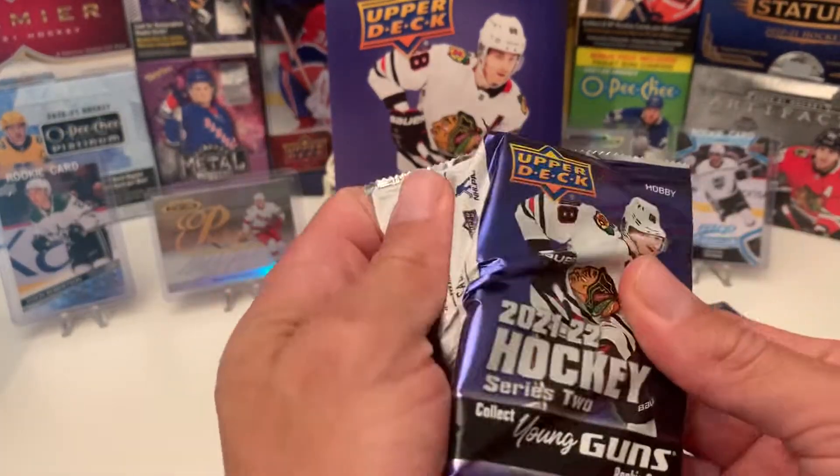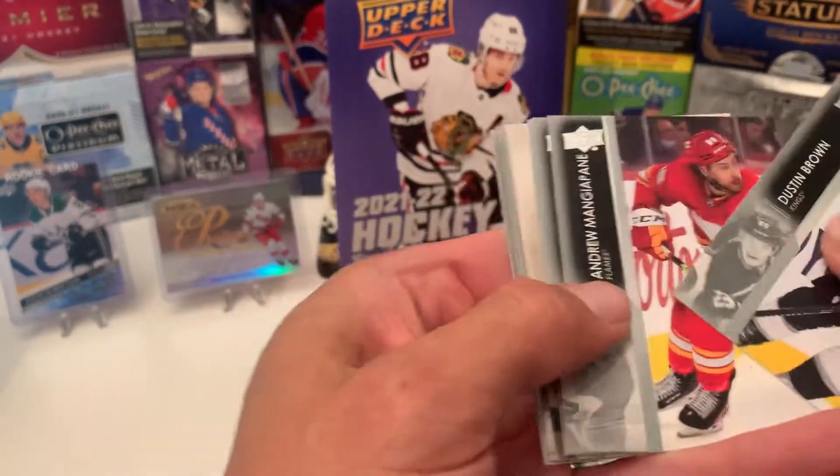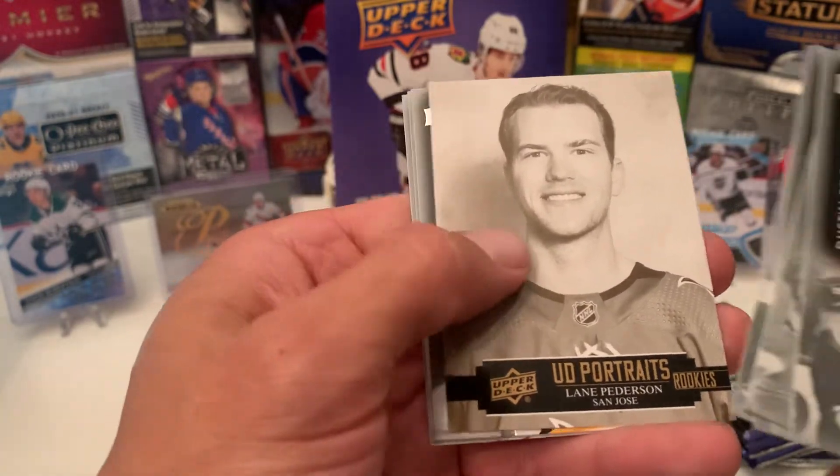I'm not going to spend too much time on these packs. Let's go right to the inserts and keep an eye out for the French variants. First we have a Rookie Portrait of Lane Pedersen from San Jose.